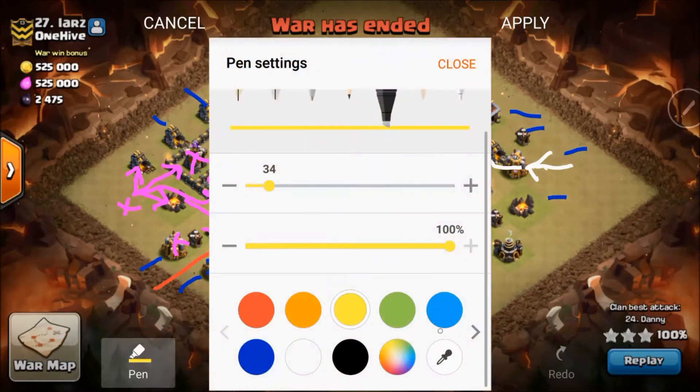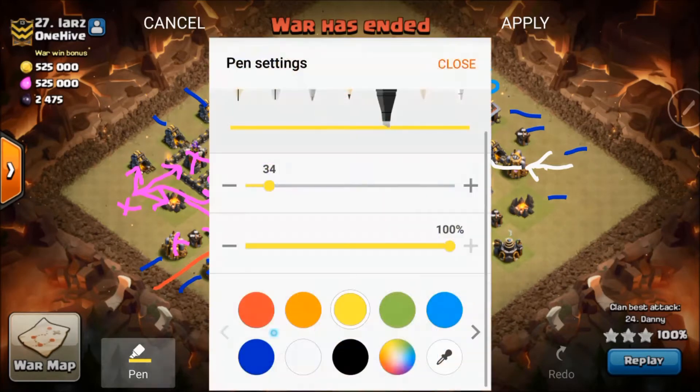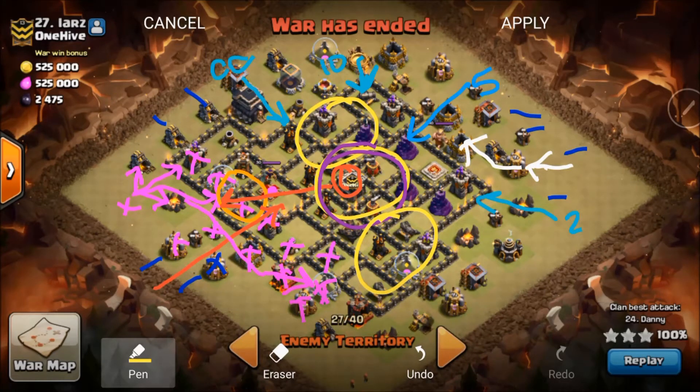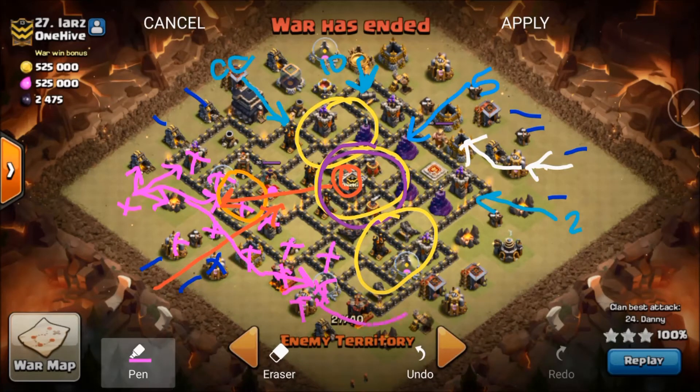Then he comes in with five more hogs. The really cool part of this raid: that rage he didn't use on his Queen Walk, he's going to rage those hogs through the core and they're just going to get crazy in there. Then he throws two more hogs and finishes off the raid with one more heal. The Queen continues going her merry way to meet up with the rest of the attacking troops.